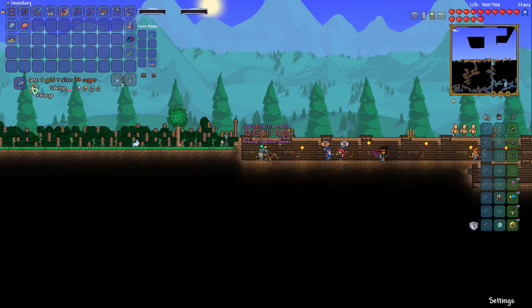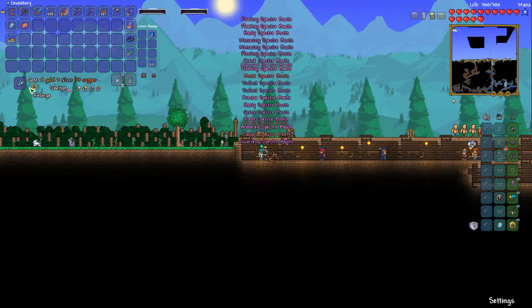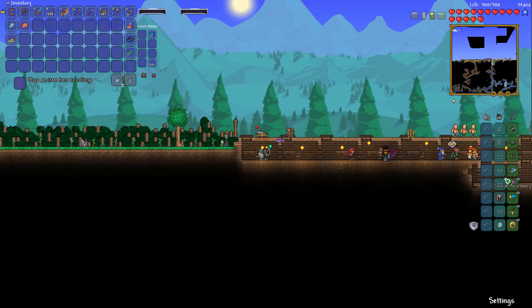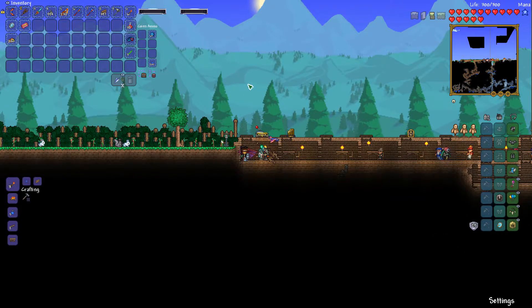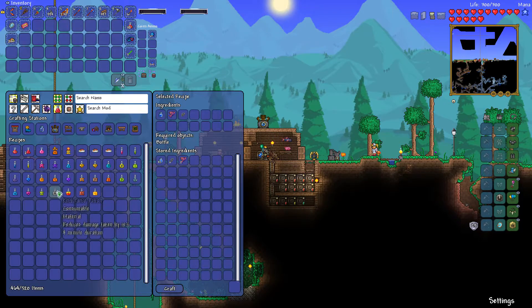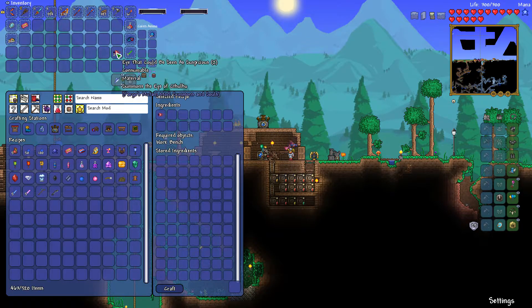What do we have here? We have to keep working. There's warding on everything and we have a lot of defense. So what I'm thinking right now is I'll gather a whole bunch of potions and try to fight the Eye of Cthulhu and see how that goes.